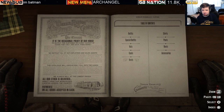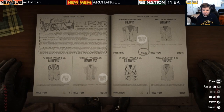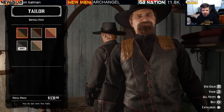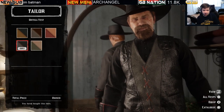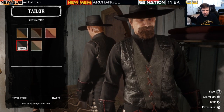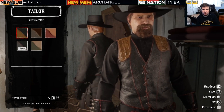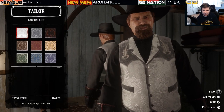Moving on to vests — there are three limited stock vests available. The Ortega vest is $131 with five variations, also six bars of gold. It pairs really well with the Gator hat. Next is the Cardoza vest, which is gold only at four bars of gold with ten variations, featuring really nice patterns. Limited stock clothing item.